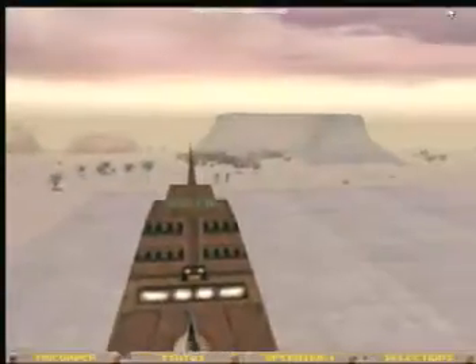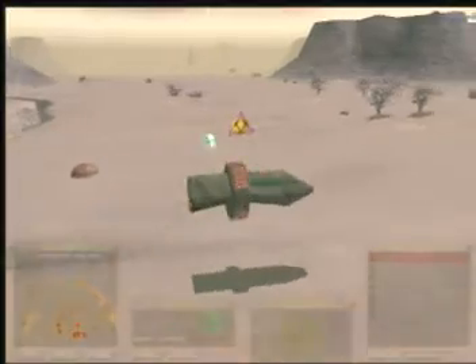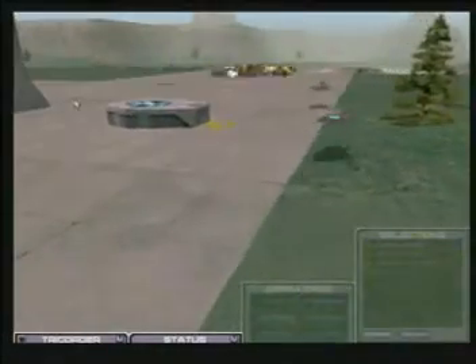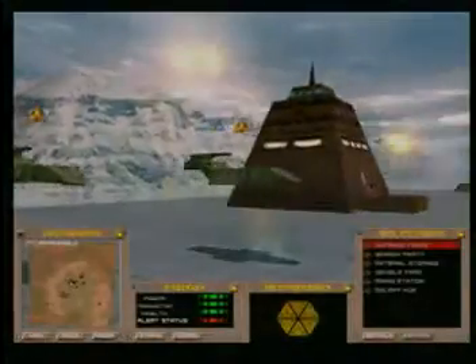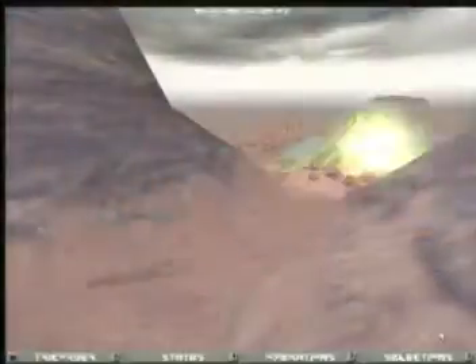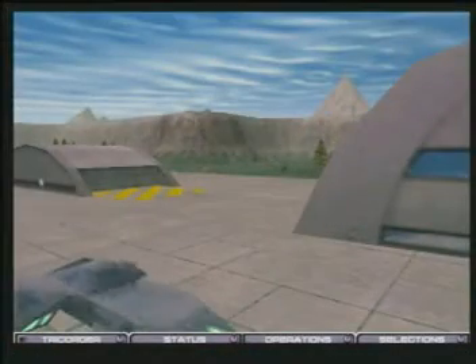From the searing heat of desert sands to lush forest-covered valleys, each world offers new challenges compiled with the threat of old enemies. Defend your colonies from enemy disruptor tanks, artillery units that bombard your shields from distance. Saboteurs can decloak behind your front lines to destroy key structures and units.